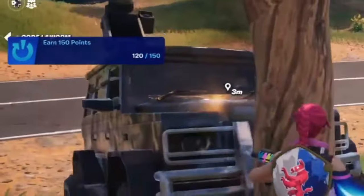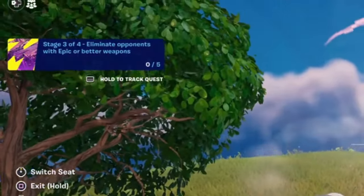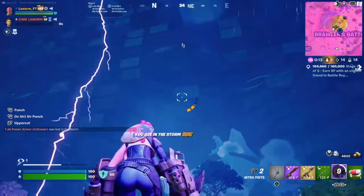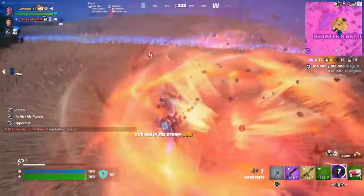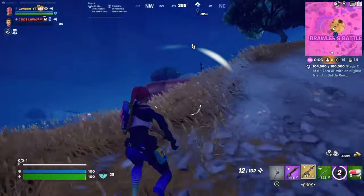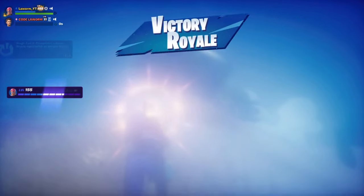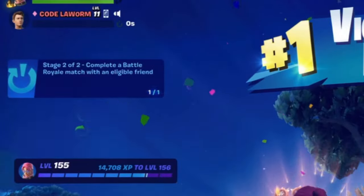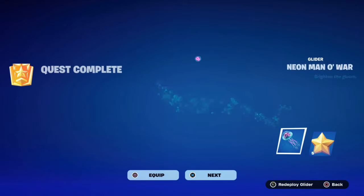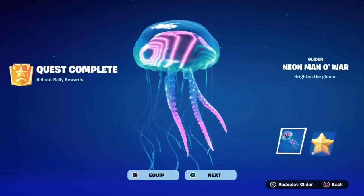We currently have 120 points out of 150, so once we finish this game — win or lose — we're going to have 130 points. We won the game! We've now completed stage two: complete a battle royale with your rebooted friend. Once you go back to the lobby, we've unlocked the Neon Mano War glider.